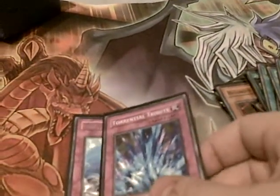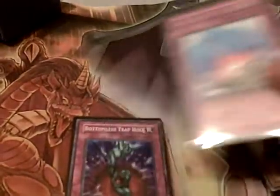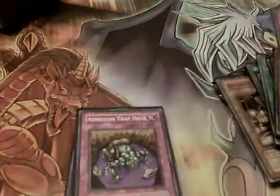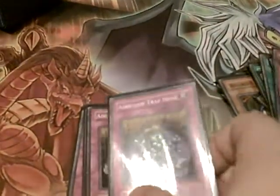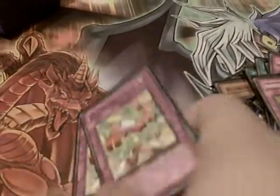For traps, I have 1 Torrential, 1 Compulsory, 1 Bottomless, 2 Wall of Thorns — which is the plant-type Mirror Force — 2 Adhesion Trap Hole — a one-sided Black Garden — and 2 Polynosis, the plant-type Solemn Judgment.